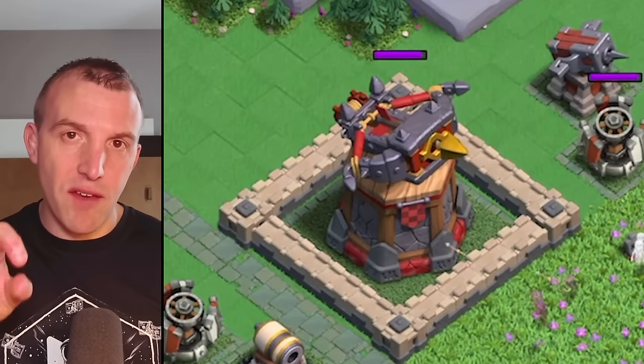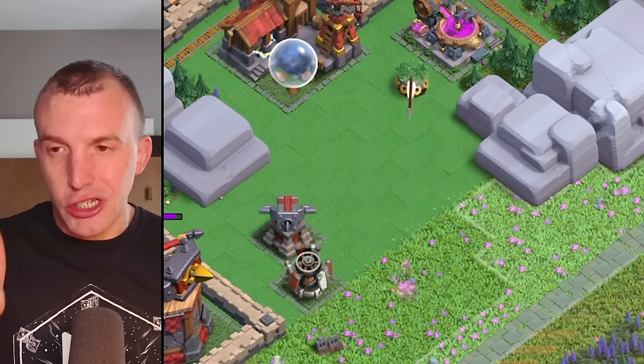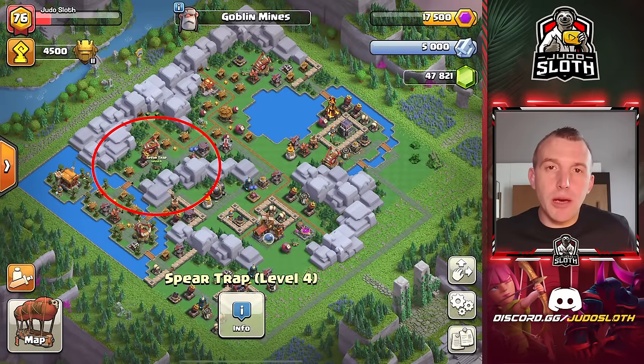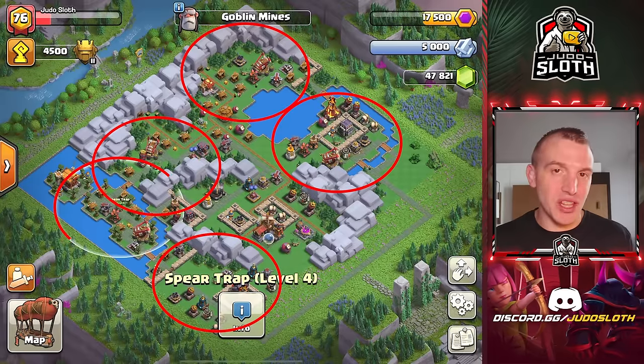I think this is partially what the trap is designed to do. Maybe when you have a heavy defense, you could put these traps close to it, so if someone tries to take it out with Sneaky Archers, these could activate and help take them down. But I could also see them being quite frustrating, spread across the map and activating at various parts of the attack.